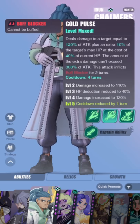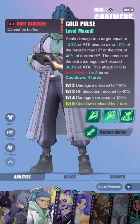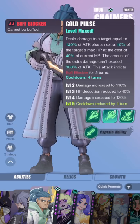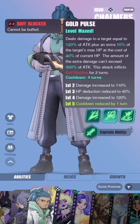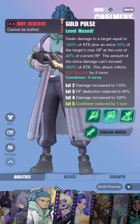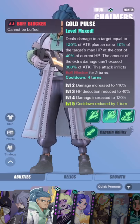Moving on to his third skill, Gold Pulse — deals damage to a target equal to 120% of his attack plus an extra 10% of the target's max HP, at the cost of 40% of your current HP. The extra damage cannot exceed 300% of your attack, so essentially this skill does a total of 420% attack. This is extremely powerful and is probably the most powerful skill in the game right now. This attack also inflicts buff blocker for two turns, which is nice, but his main selling point is the damage he can do to bosses or enemies with a lot of HP.